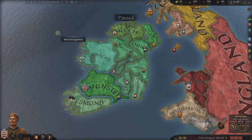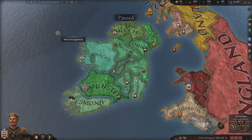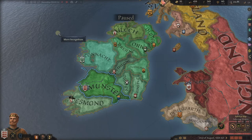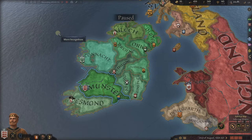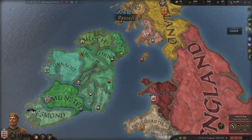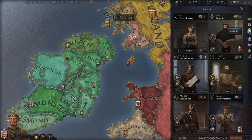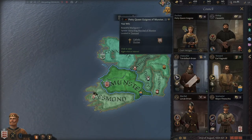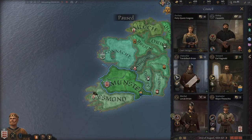Hello everyone and welcome back to Strategy Gaming Dojo where we find, learn, and play one more turn of the great strategy games. Today we are going to continue with our basic tutorial for Paradox's Crusader Kings 3. This is episode number eight and we are going to dive into the politics of our council, which looks like a counselor's chair. You will see you have six counselors.